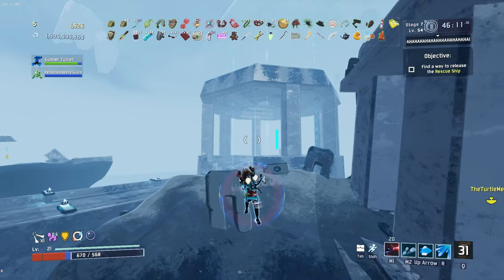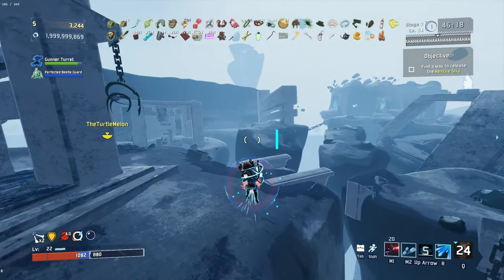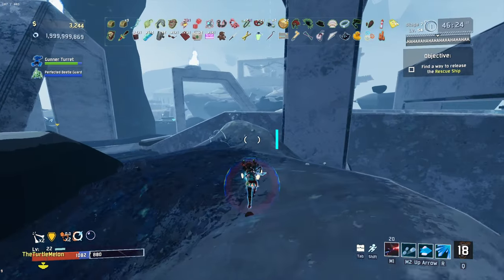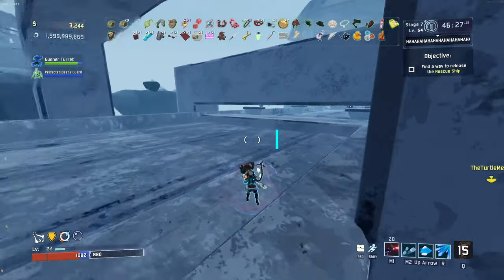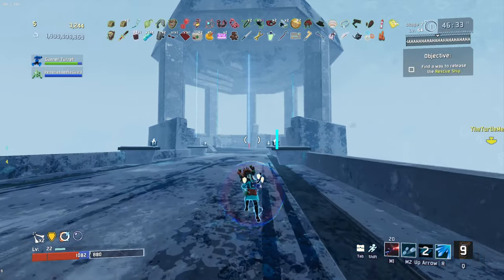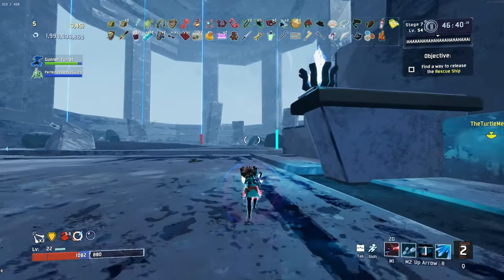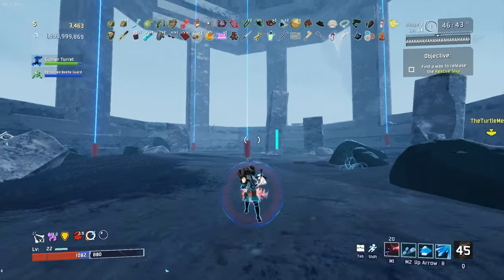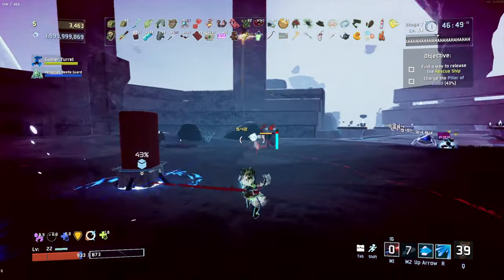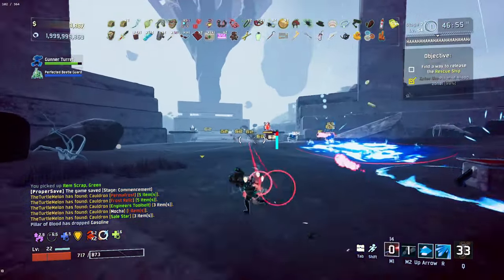Why have I got even less maximum HP now? What happened? Oh my god — oh, there you go, a lot of it just came back. I'm not quite sure why I didn't have that for a minute there. Let's go do these ones over here because they're very very quick. They do damage you but I reckon I can do it. This does barely any damage to me — this is fine. Try to make sure not to get hit by all the stuff in the meantime. These guys drop items when they die.